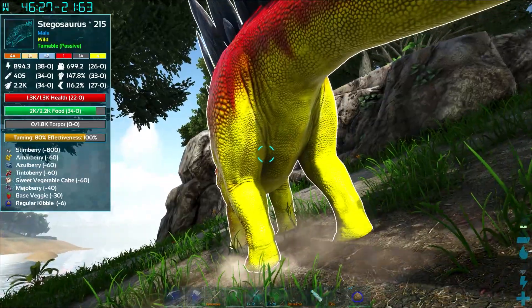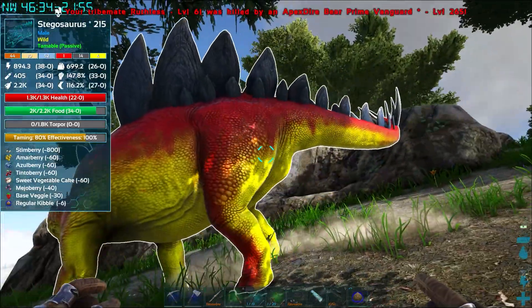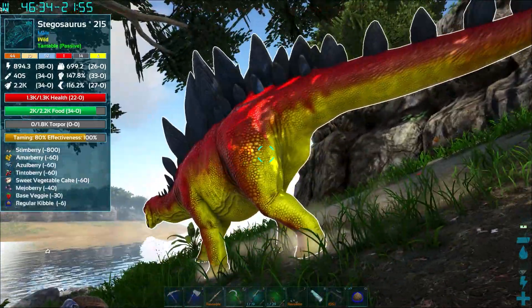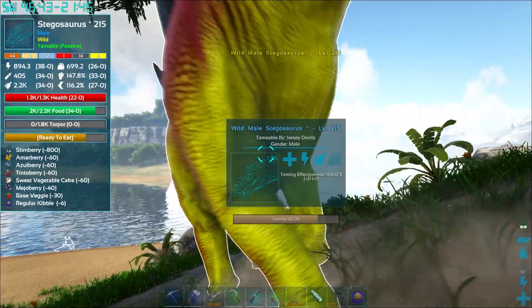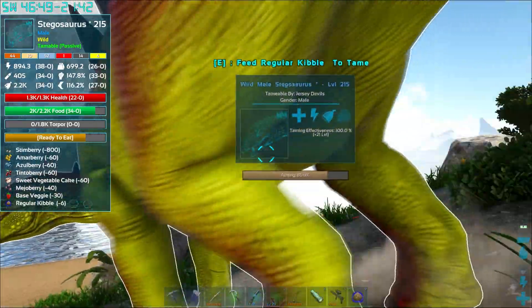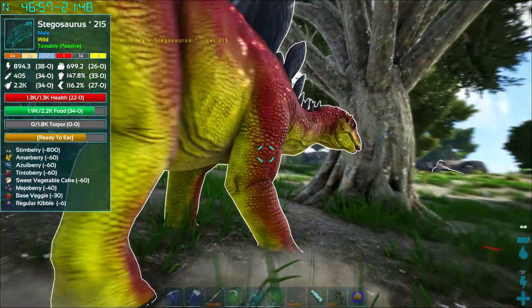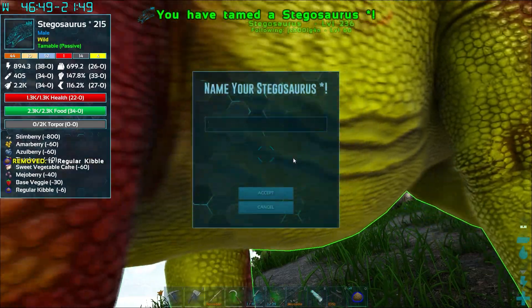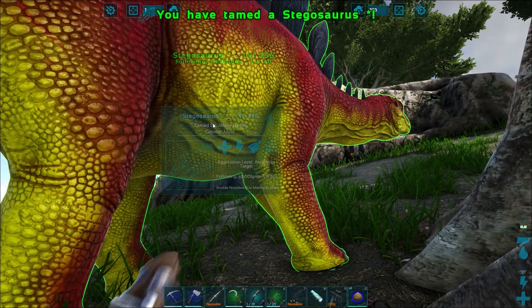All right gang, we are at our last feeding for this guy — look how dope he looks. Uh oh — apex dire bear prime! My tribe and breeze got annihilated by a bad hombre. Oh my god, are you ready to eat? You are ready to eat — let's give him the last kibble. We've done it! Let's build you a saddle, my guy.